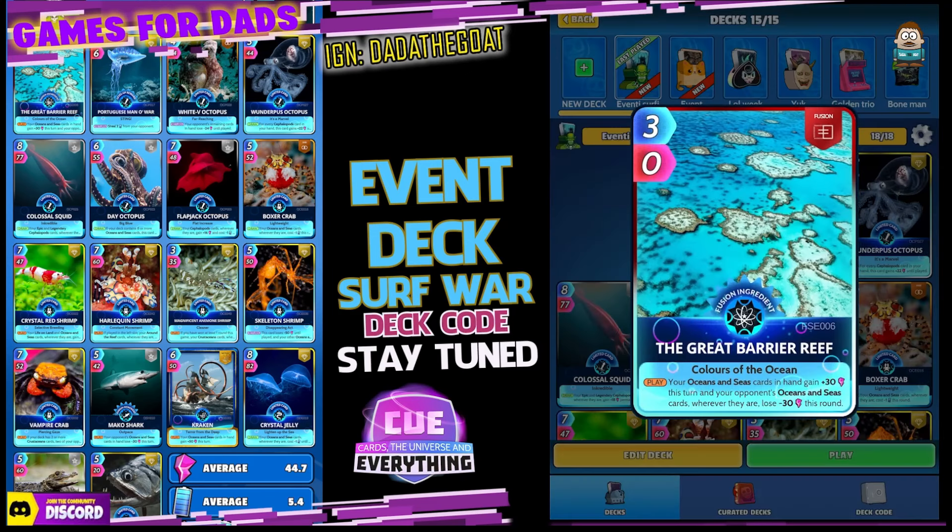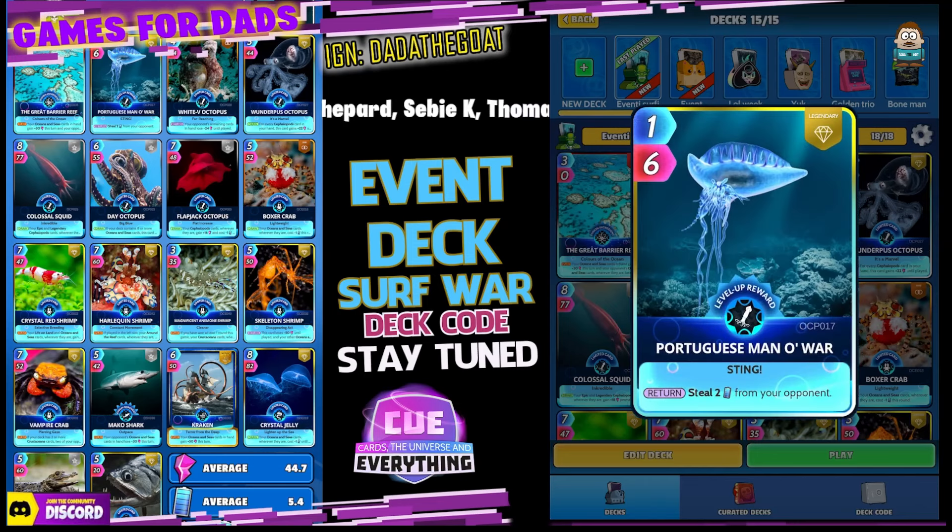Let's have a quick look at my deck. You should be playing the Great Barrier Reef — it's a fusion card and it's amazing this week. Three for zero. If you're not playing it you could be struggling. On play, your ocean and sea cards in hand gain plus 30 this turn, and your opponent's oceans and sea cards wherever they are lose minus 30 this round. Because it's a Surf War, pretty much everybody is playing oceans and seas.